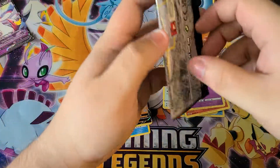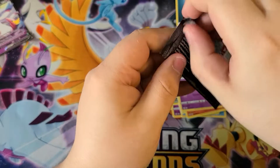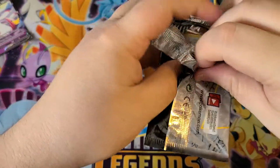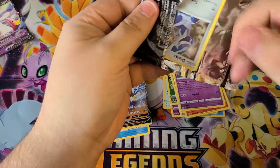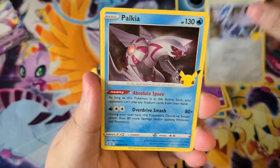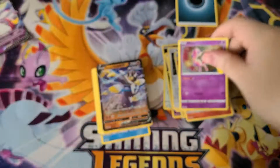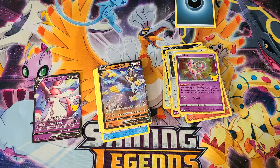Last pack of the Celebrations - see if we can get one of those sweet Umbreons or Charizards. Dialga, Palkia - very fitting. Got Ho-Oh and another Mew. Nothing too crazy but that's all right. There we have it - that's one box, the dark Sylveon V Collections box. Thanks for checking it out.